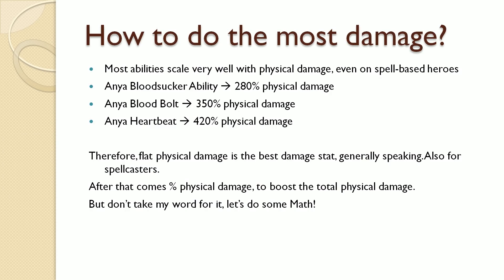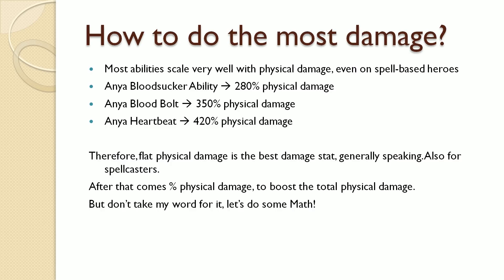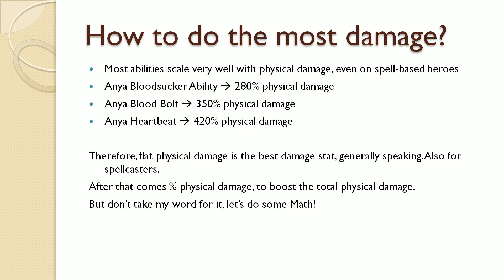Getting additional physical damage is a very good idea. This is propelled by the fact that abilities do not only deal physical damage, but they also scale with physical damage. Anya's Bloodsucker does 280% physical damage, her Bloodbolt 350% physical damage, and her ultimate, the Bleeding Heart, a whopping 420% physical damage. Stacking physical damage is a huge DPS increase both from your primary attacks and your abilities.